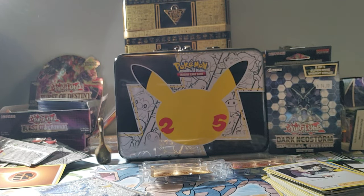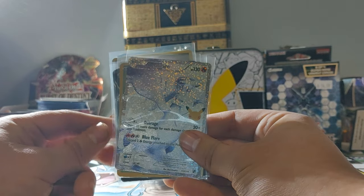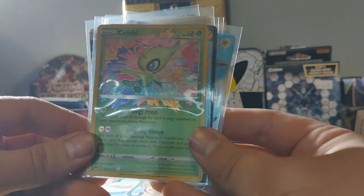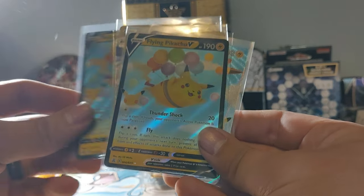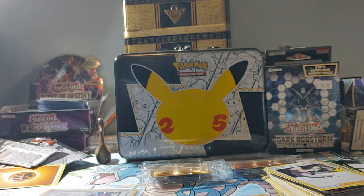Let's do a quick little recap of everything that I pulled — we have the Rocket's Admin, the secret rare Reshiram, the Celebi Amazing Rare, Flying Pikachu, Flying Pikachu, and Surfing Pikachu VMAX. Now that I've hurt my back doing all this — if you guys enjoyed the video please hit the like button, comment down below, and consider subscribing to help me reach my goal of a thousand subs by the end of the year. I'll see you guys in the next one — peace!